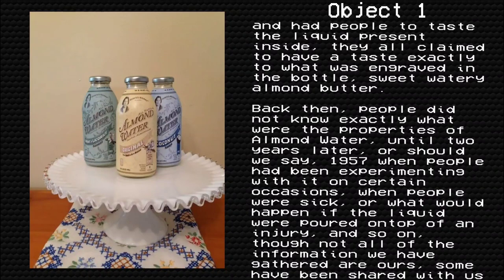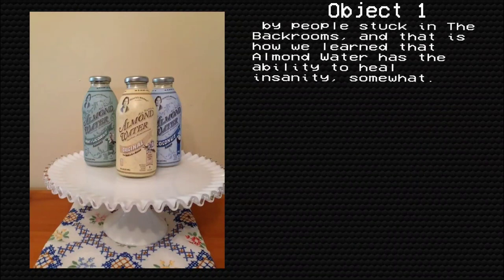Back then, people did not know exactly what the properties of Almond Water were until two years later — or should we say, 1957 — when people had been experimenting with it on certain occasions: when people were sick, or to see what would happen if the liquid were poured on top of an entry, and so on. Though not all the information we have gathered are ours; some have been shared with us by people stuck in the back rooms. And that is how we learned that Almond Water has the ability to heal insanity, somewhat.